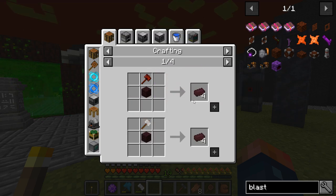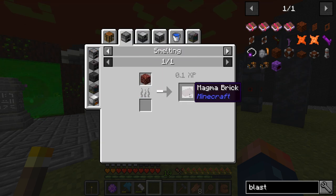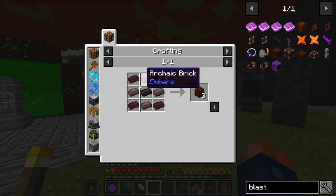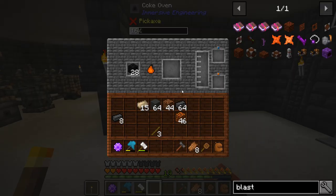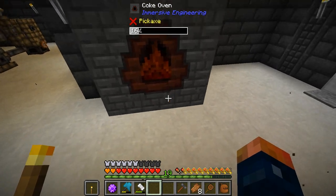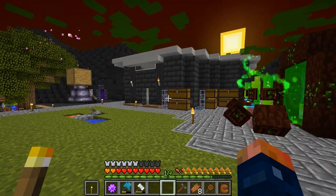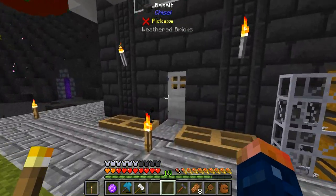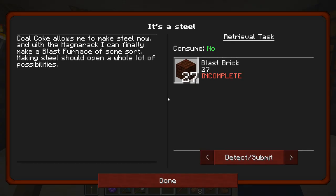And then magma brick — that is the magmarac crushed down, which gives you magma brick. This is something we can worry about in a little bit — it's not that important right now. We will get coal coke pretty fast this way. As you can see, this is already almost done with just one. We might need to automate the fluid — we'll do that probably in a little bit. It's pretty easy to automate the fluid.